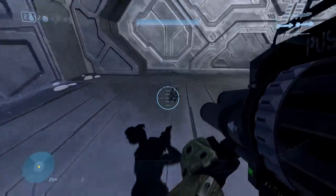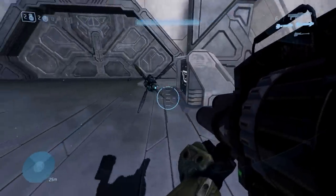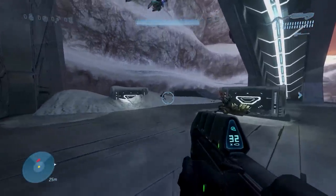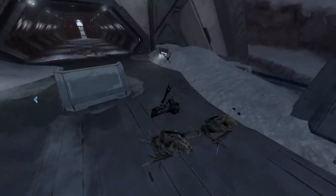Then there was the auto turret, which a lot of people don't even remember being in Halo 3. It never showed up in multiplayer, Forge, or anything like that. It was on the last level, and it was cool because it could help you fight off the Flood at that door. However, on your way out it would then turn on you and shoot at you, so these things definitely weren't the coolest around — but hey, they existed.